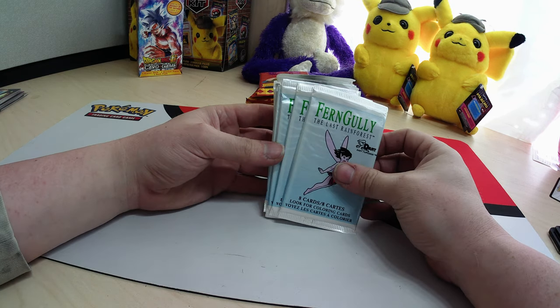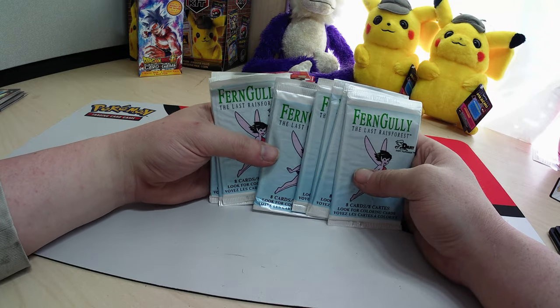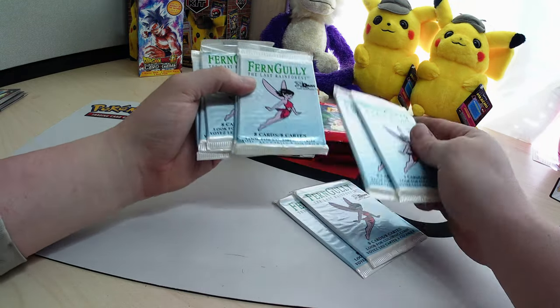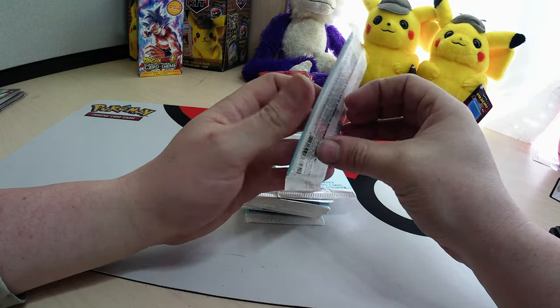Hey y'all, welcome back to Purple Monkey TCG. Today we're going to be doing the FernGully out of the Disney Collection. We have two, four, six, eight, nine of them. Let's get into this.